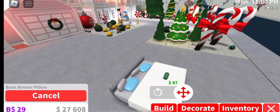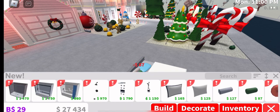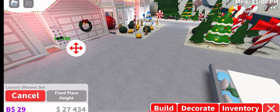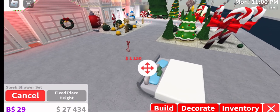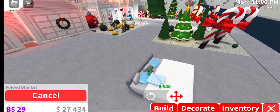Where are these ones? A bolster pillow! Luxury shower set — ew, that looks like an elevator. The shower thingy looks like an elevator.